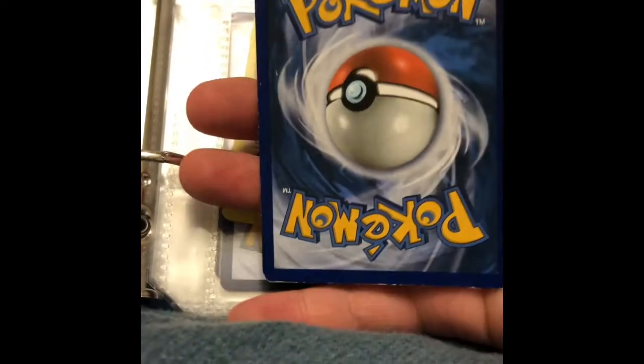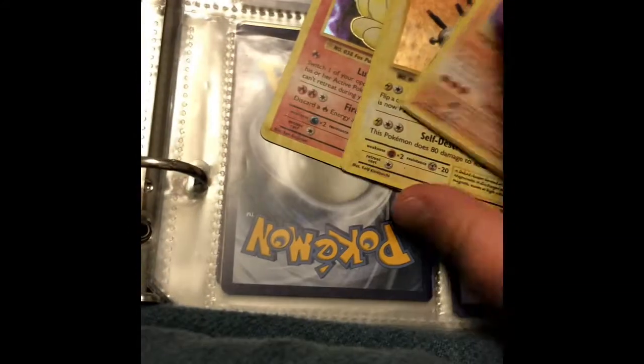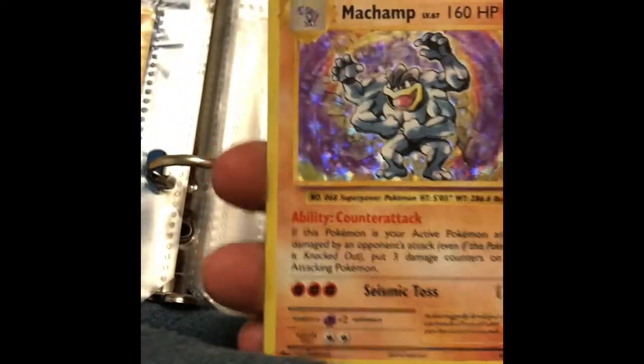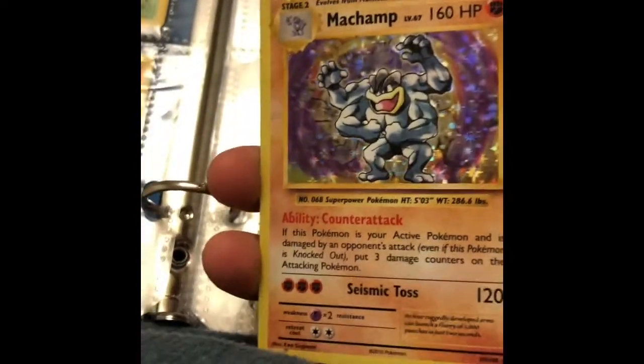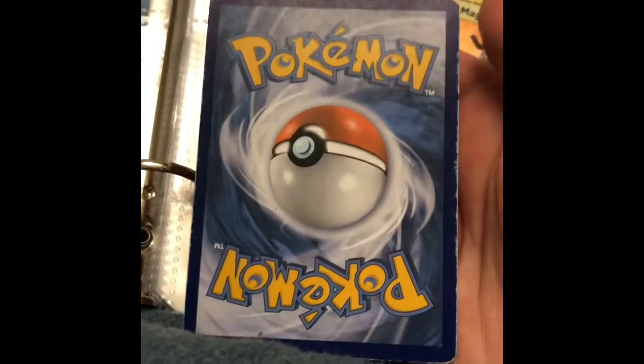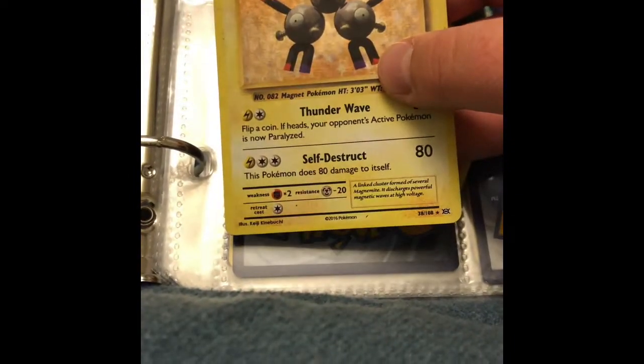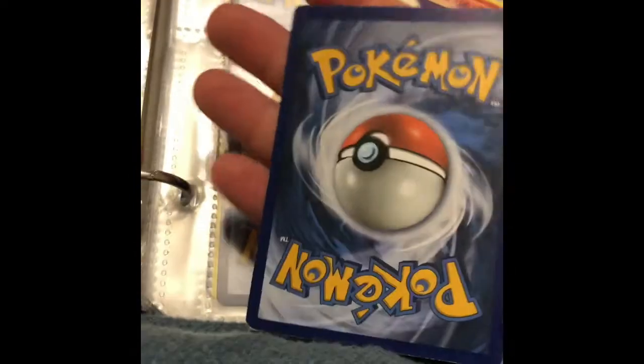We got the Hitmonchan Holo — not the best condition, but I still love it. It's the Hitmonchan Holo. And we got the Machamp Holo — this one's probably the coolest holographic one. Not in good condition at all, but I like it. Then we got the Magneton Holographic — not in good condition, but it's okay for me.